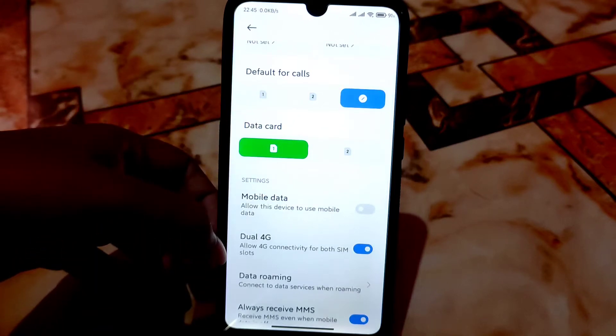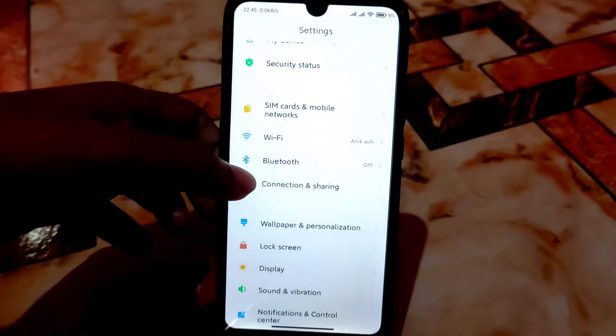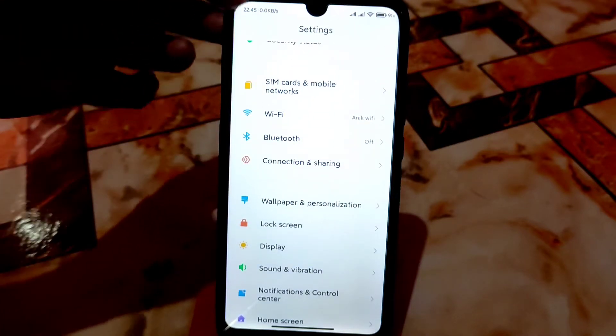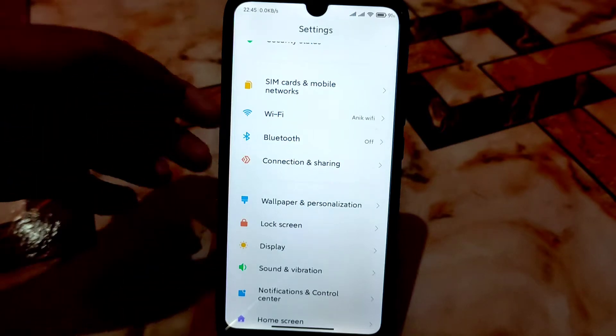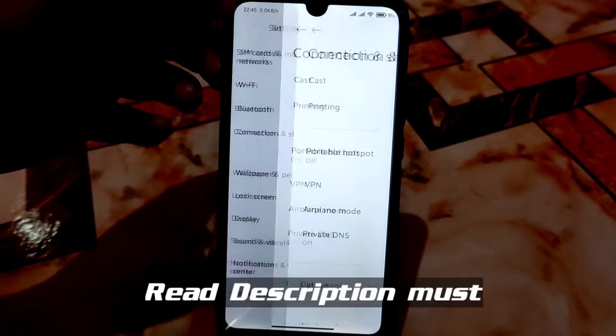Dual 4G and VoLTE — everything is working without any issue. I'm using Wi-Fi here, everything is working pretty much fine, and here is the internet speed meter. After that we have connection and sharing, you guys know about that.